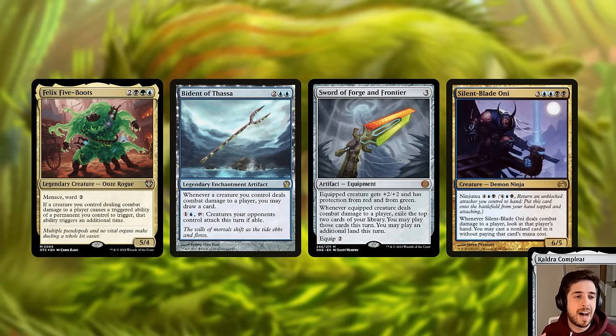Things to look for with Felix are ways of giving all your creatures combat triggers, like Bident of Thassa — you'll be drawing double the cards. Swords and equipment with powerful combat damage triggers work great, like Sword of Forge and Frontier for card advantage and ramp. Cards already in the deck like Silent-Blade Oni work really well because you'll steal two spells from opponents' hands rather than one. Felix is very open-ended — there are a billion different sweet combat damage triggers to mix and match.